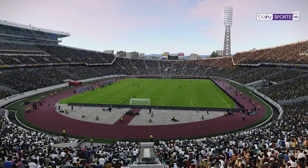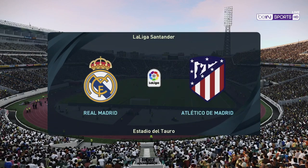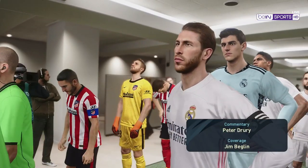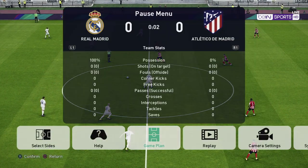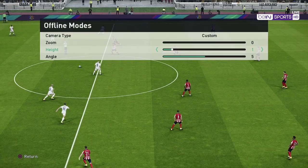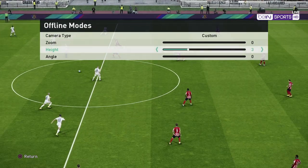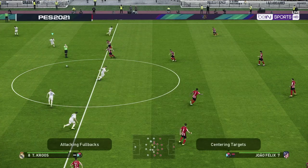Alright, here we are, a Madrid derby. The sun is setting, should be exciting. CJ Ramos and Koke lining up the teams. I'm actually gonna try a different camera, gonna just see what I like, maybe make it a bit more at an angle. Let's try this one out, so this is 0-2-0, let's see how this works.